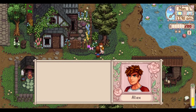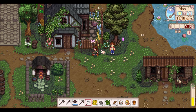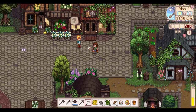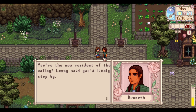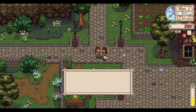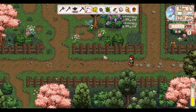We meet Alex, and then a Ridgeside character appears: 'You're the new resident of the valley. Lenny said you'd likely stop by - nice to meet you, I'm Kenneth, Ridgeside Village's own electrician. Hope you're doing well.' Hi Kenneth! We also have the big task of trying to figure out who we will marry.